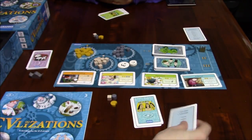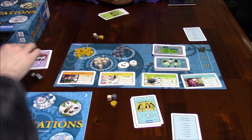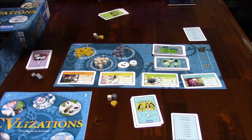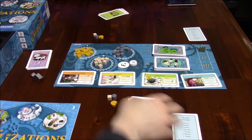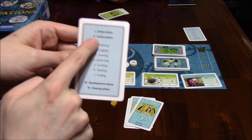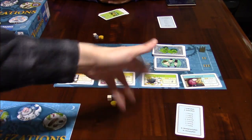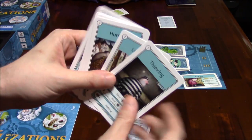During the order phase, the player with the first player token — which is this little helmet here — they're going to put one card face up and one card face down. Then the player clockwise from them will do the same thing, and then the next player clockwise will do the same thing. Then we move on to the action phase. We're going to look at each of the possible actions: thieving first, then logging, then hunting, then quarrying.